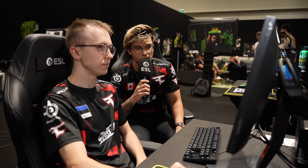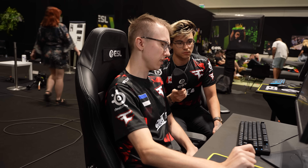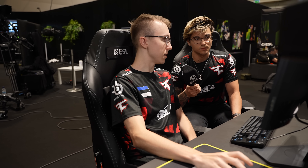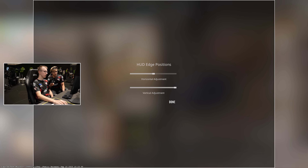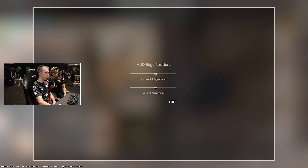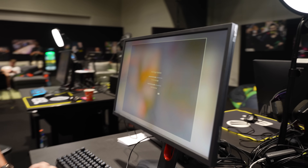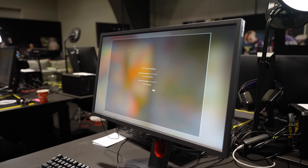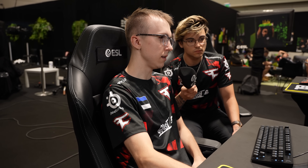I know you're a player that changes the HUD edge positions. Do you think in CS2 it makes a bigger difference to have the HUD in a smaller dimension? I think this is very personal and depends a lot on how you sit. I adjust my horizontal position to be more inside because I sit very close to the monitor. You could have everything in the center. If you play with your nose close to the monitor, you don't have to turn your head as much to look at your kill feed, radar, ammo, and other HUD elements. It's definitely a useful setting.